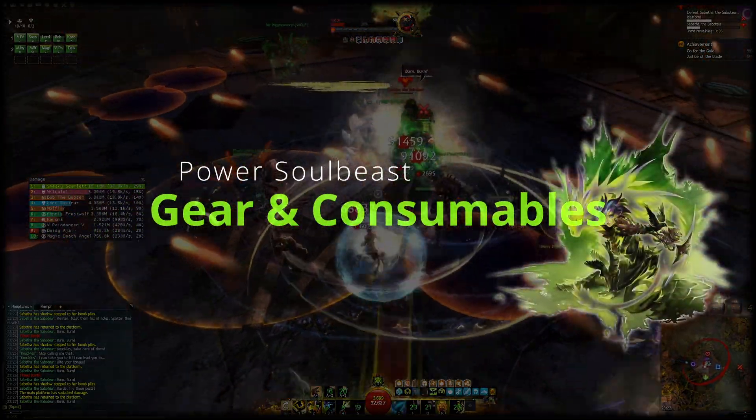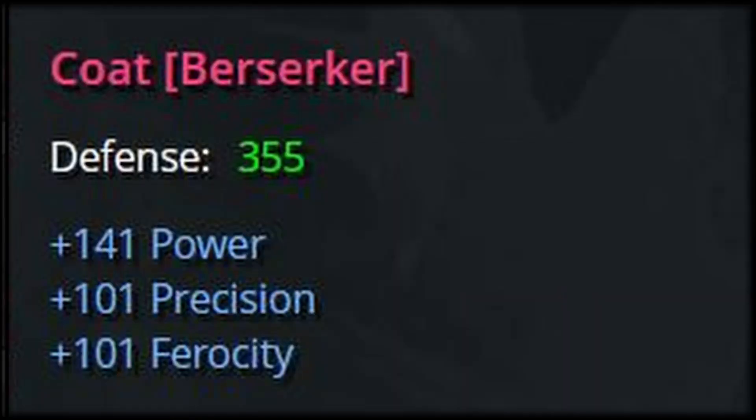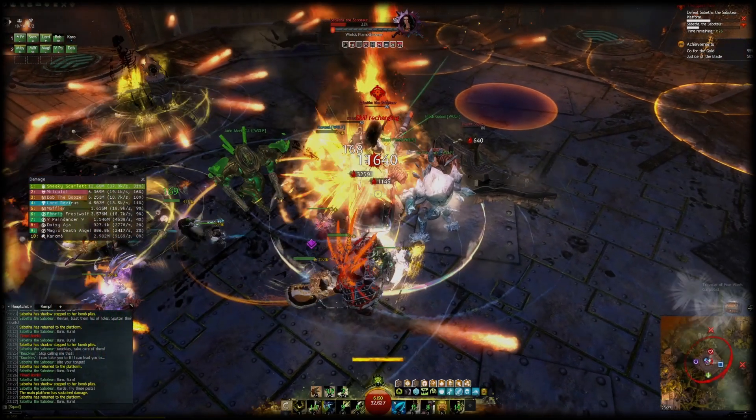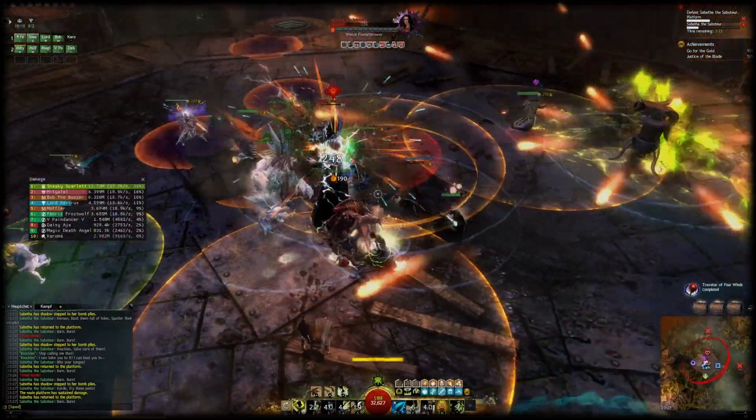Let's continue with gear and consumables. For power Soul Beast, run full Berserker. If you only have exotic gear you'll need the precision it gives you anyway, and if you have ascended gear it'll make you less reliant on flanking enemies. In open world you can gain survivability by letting your pet take the beating for you and constantly merging and unmerging.